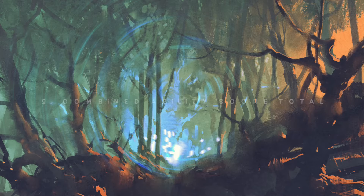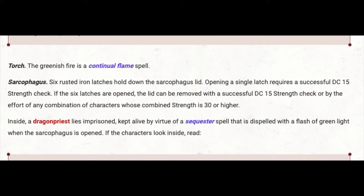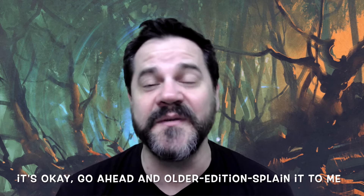The second idea is something I'm stealing from the Tales of the Yawning Portal — combined ability totals. In the Sunless Citadel adventure there's an encounter where it says the lid can be removed with a successful DC 15 strength check, or by the effort of any combination of characters whose combined strength is 30 or higher. I'm guessing this combined strength thing is from an older edition of D&D since Sunless Citadel is adapted from an older module. What I like about this is that it uses the ability score and not the modifier, which in 5e you hardly ever care about the actual ability score number once you're done with character creation. You'd think the designers would take advantage of this stat more often.